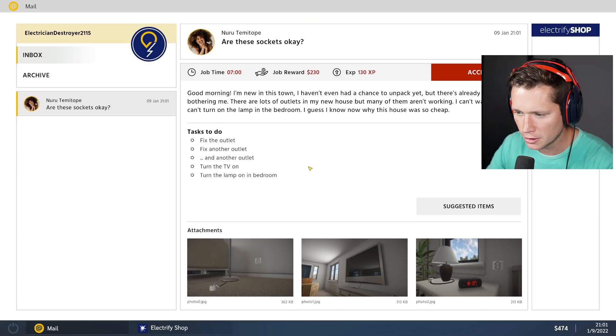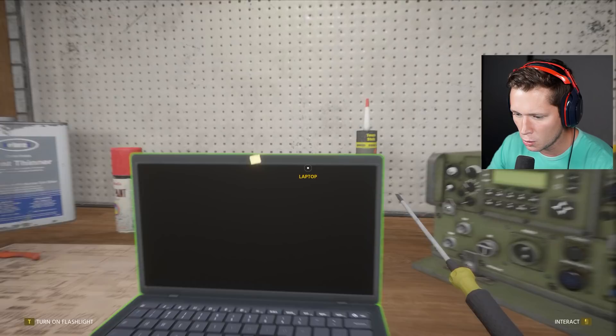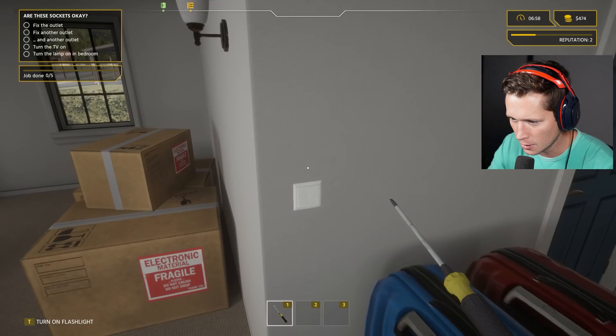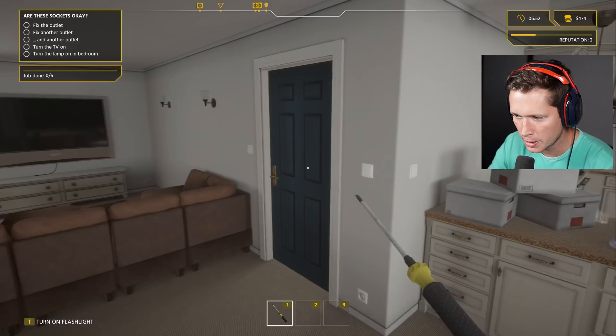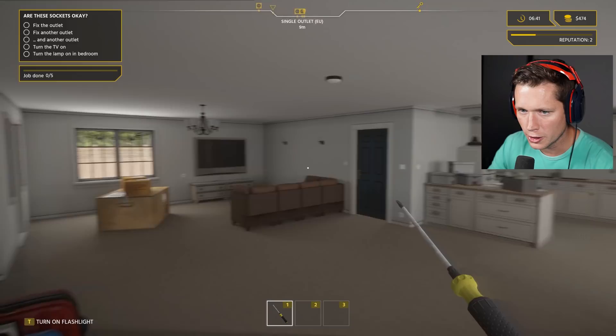Next job: 'Good morning, I'm new in this town. There are lots of outlets in my new house but many aren't working — I can't watch TV and I can't turn the lamp on in the bedroom. Guess I know why this house was so cheap.' All we need is a screwdriver. We've got that from the last job, so we can just head on out. Some outlets work but not all — we've got to find the fuse box. Could be outside too. Found it — flip that guy.